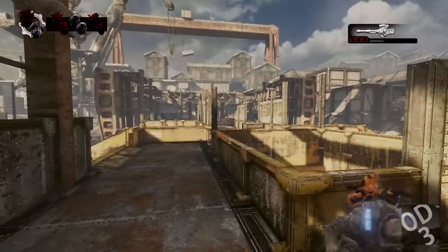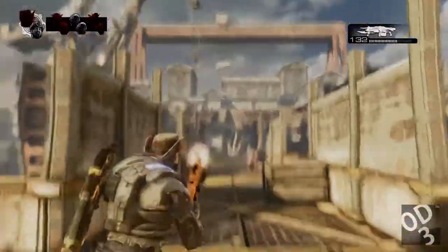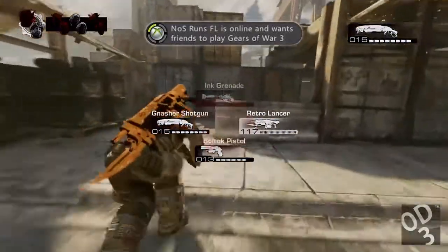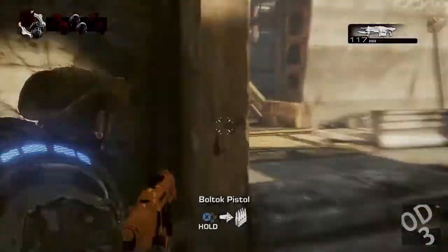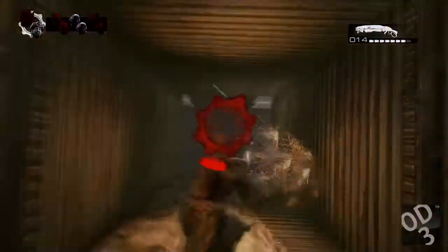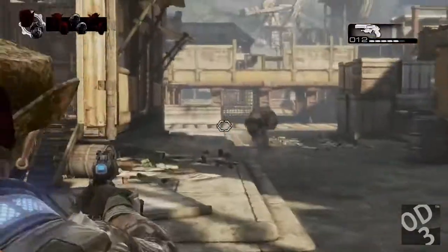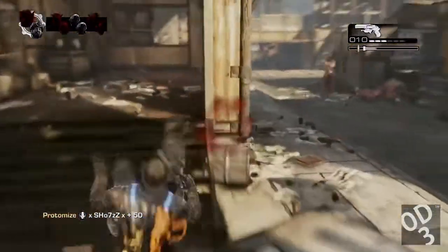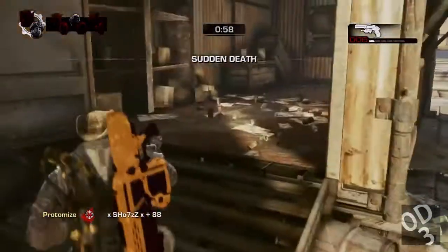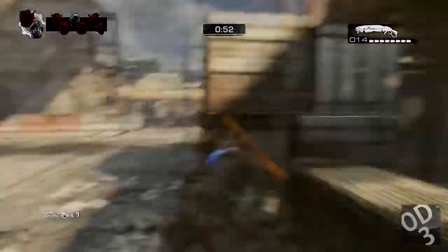This weapon can literally keep up with the hammer burst from a distance. The hammer burst will still likely beat the Retro Lancer if the user knows how to use it, due to its accuracy, but the Retro Lancer is more effective than the Lancer at long range. Typically a medium-range weapon should be the most versatile — able to handle both close and long range better than a dedicated close-range weapon like the Retro Lancer. Yet the Retro Lancer is more versatile than the Lancer, and the Retro Lancer is a close quarters weapon — I just don't understand that.